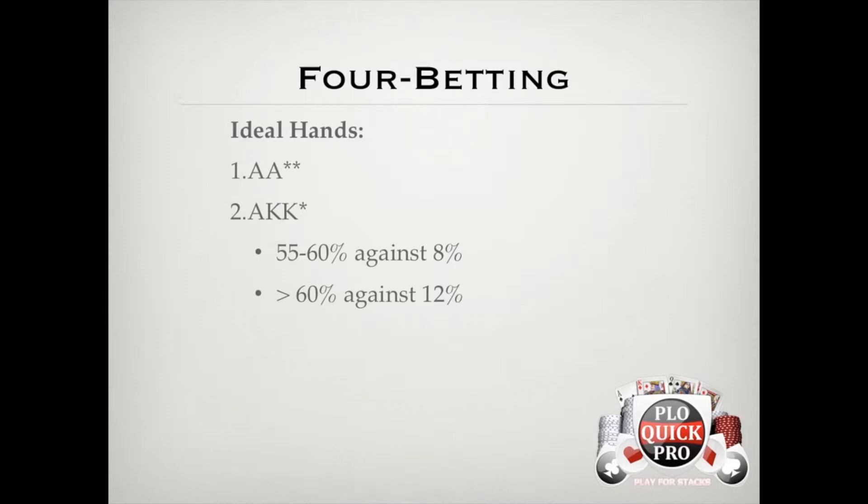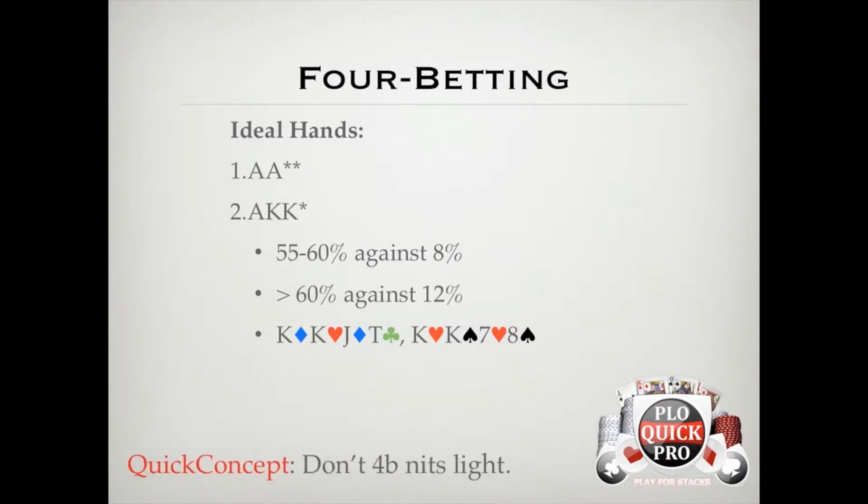Besides 4-betting the kings with an ace blocker, you should also 4-bet the kings that have a lot of connectedness and suitedness. These are much better for 4-betting than weaker kings because they're much smoother and are more likely to dominate our opponent's draws post-flop. It's really important to pay attention to who the player is 3-betting you and what their ranges are really like before you consider 4-betting them light. I can't tell you how many times I've seen students put a light 4-bet on someone that's only 3-betting them 4% or less in the first place. Don't make this mistake, because getting stacks in with 35-40% equity will add up really quickly.